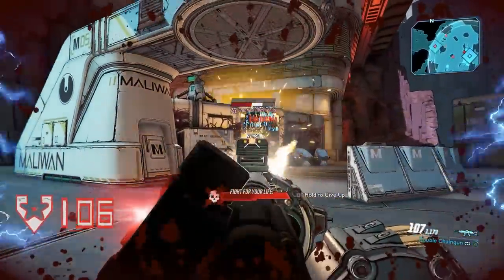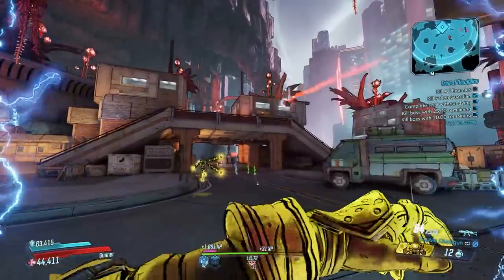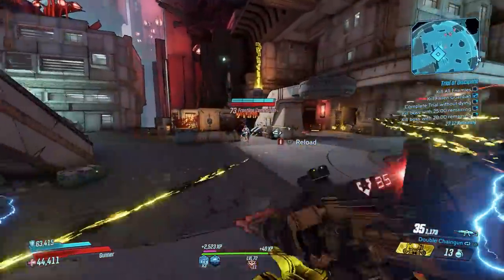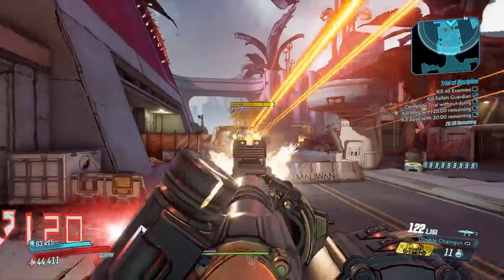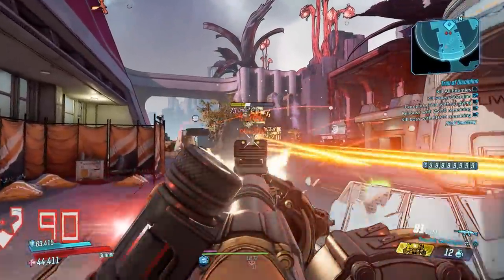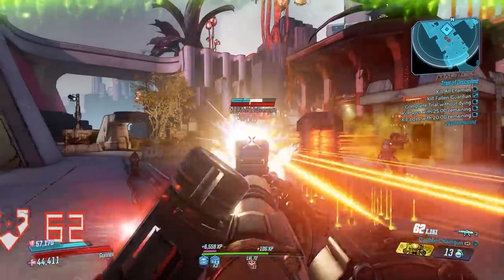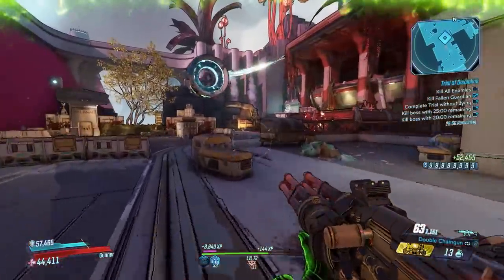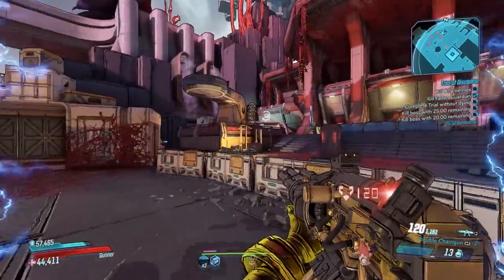Especially Moze and FL4K — with FL4K you can land crits and retain ammo, and with Moze you can keep ammo going pretty much non-stop. That means you can shoot this thing crazy fast, do crazy damage, and keep your ammo going fairly well. On the other vault hunters it's a little trickier — you can use terror anointments to regen ammo, or with Zane you can use the 'while clone is active, regen ammo' anointment. This is definitely not an Amara weapon, because Amara doesn't have any great way to regenerate ammo like the other characters do.